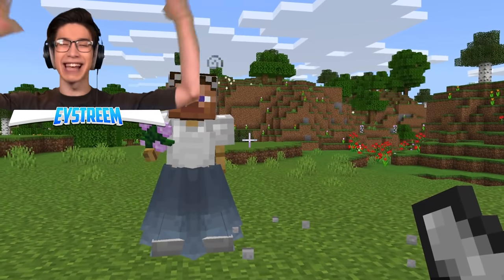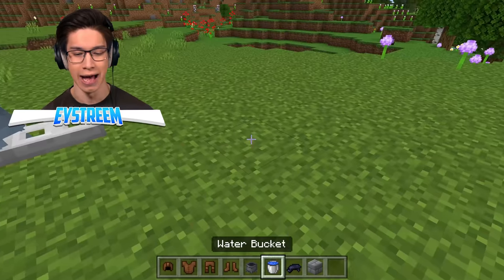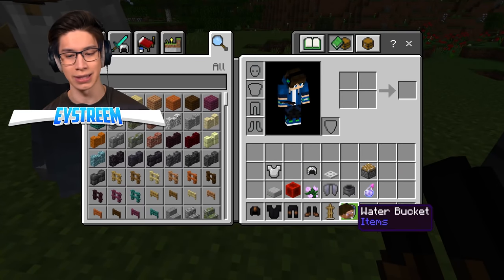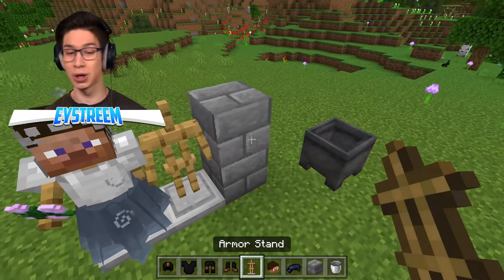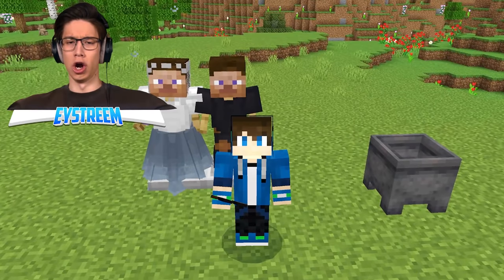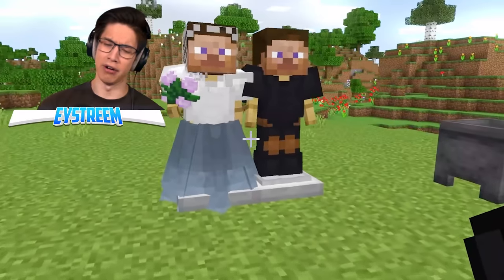And boom — check it out, guys, there is our Steve Bride! It just makes you look like a building pro. For the groom, you're going to need a cauldron, fill it up with some water, dye it black, and dye each of those black. We need another armor stand with a Steve head, place them down, add your leather black tunics. And voila — look at how cute they are! Here comes the bride, both with Steve heads. It's very odd.